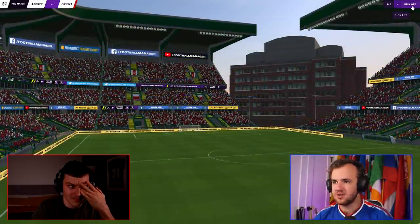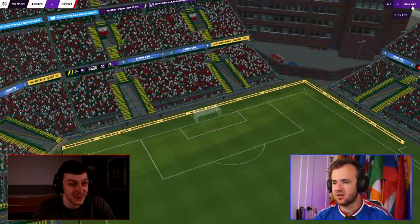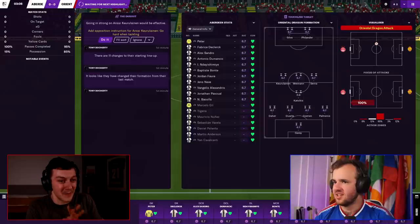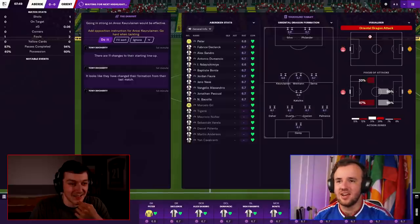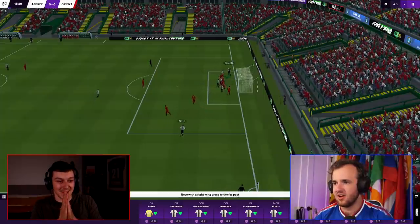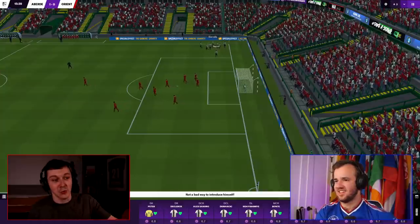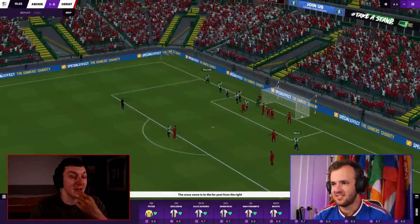The match is being played at the Aviva Stadium in Ireland as a neutral venue. Both managers have tweaked their set pieces and got the right players in. Aberdeen's formation looks very defensive, though it's described as quite creative. Early on it's been quiet — mostly set pieces. Then comes a goal, followed quickly by another. The second goes in off a deflection after a clearance from a corner. It's two goals from just a few shots, and there's already disbelief from the Oriental Dragon side.